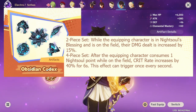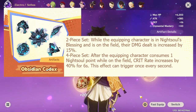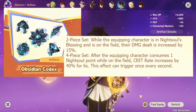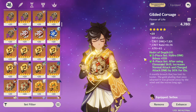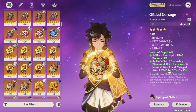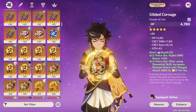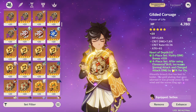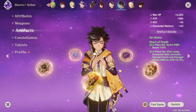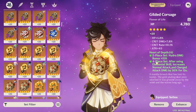The downside of Obsidian Codex is if you equip a crit rate weapon like Lost Prayer, you might overcap crit rate over 100%. In that case, an alternative is Heart of Depth: it gives hydro damage bonus and a 4-piece that increases normal attack damage, which is still good for Mualani. In general, if you're not using a crit rate weapon, Obsidian Codex is still the best. Heart of Depth is the exception for crit rate weapons only, and also a fine option if you don't have good Obsidian Codex pieces yet — since that's life in version 5.0 and you still need time to farm.